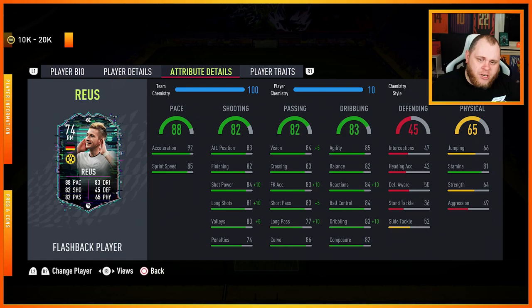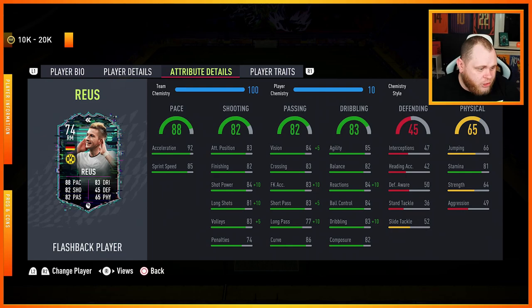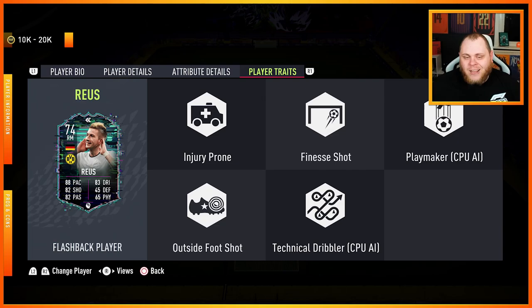He's got good movement as well with the high-medium work rates and he does get into some great positions. Once he's in that position, this lad can score. He's got great shot power, decent finishing, and long shots from distance — he was quite accurate. He has the finesse shot player trait as well. He's 10,000 to 20,000 coins, which is a lot better than — I think it was Pogba — which was between 30,000 and 50,000 coins. That was a bit too excessive. Marco Reus, bang on the money. Let's get into the gameplay.